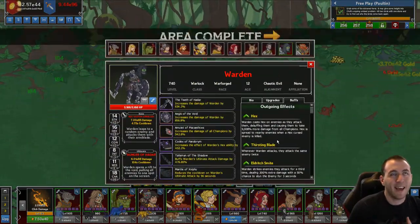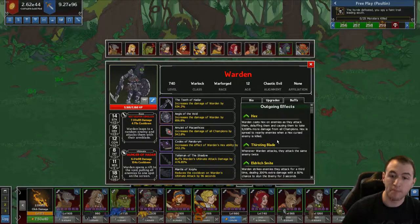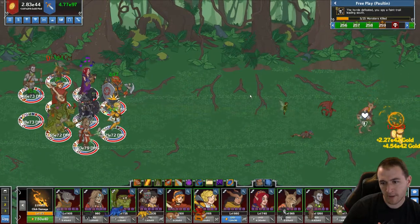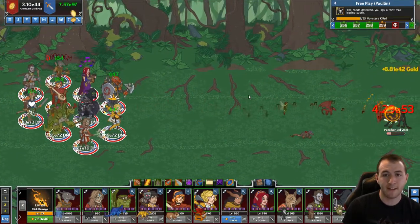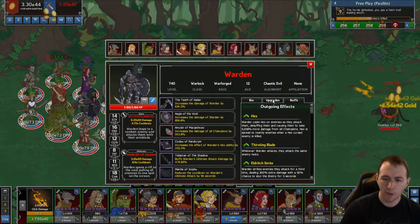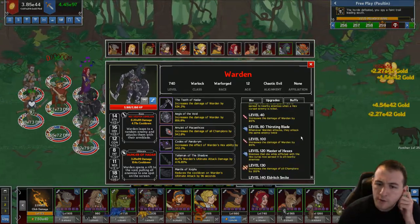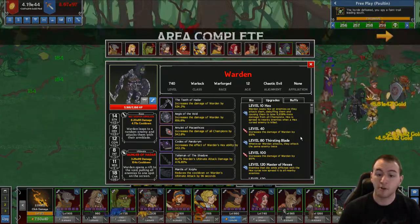Warden is a DPS and support, depending on how you want to use them. Their main mechanic is Hex — once Warden attacks an enemy, a stack of Hex is applied. In lower levels, only one stack is applied, but as you upgrade, you can get up to four stacks, as well as Warden being able to attack multiple times.